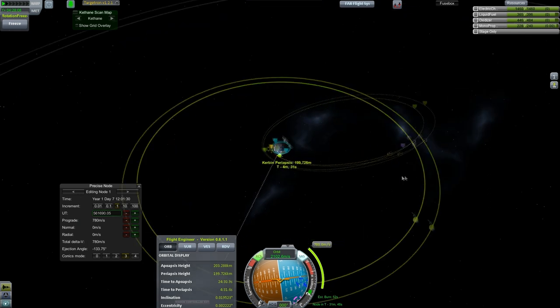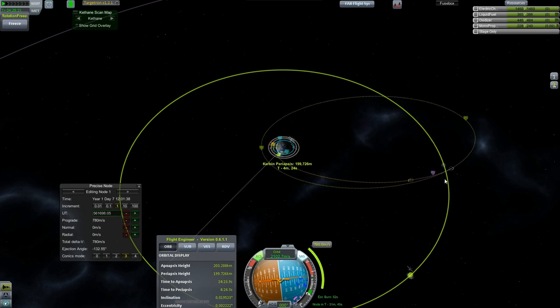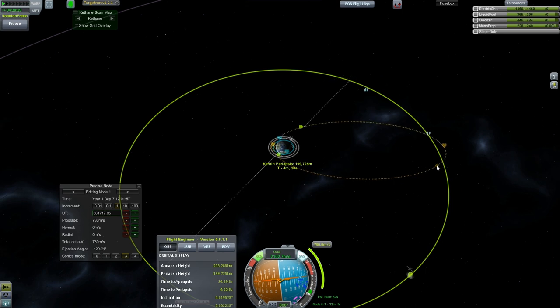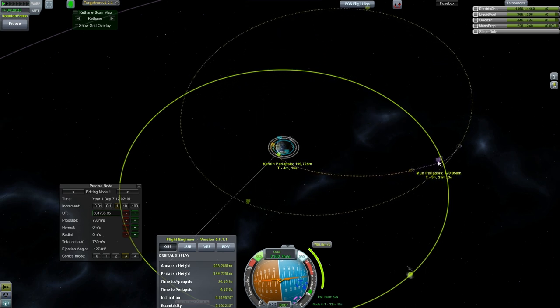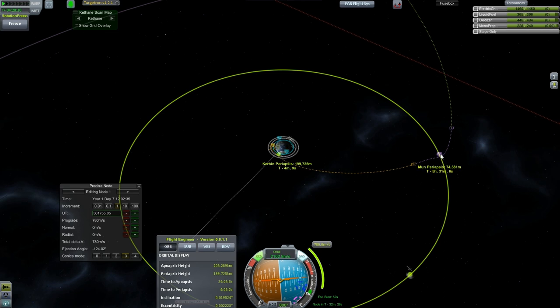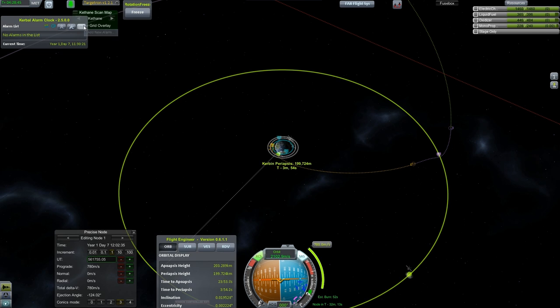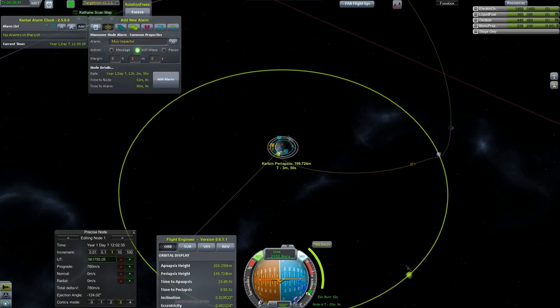Getting close. Let's drop down to times one speed. Moon periapsis — I'm over a million. It's doing the thing where it flickers back and forth, that's always fun. Drop that down to our standard — like a hundred kilometers. Or 74. Doesn't really matter; 74 will work. Move this thing down there and let's move that over there again. Set our alarm clock — add for the maneuver node. Estimated burn is 52 seconds, so we'll give ourselves like a two-minute warning. That's my default. Add alarm.